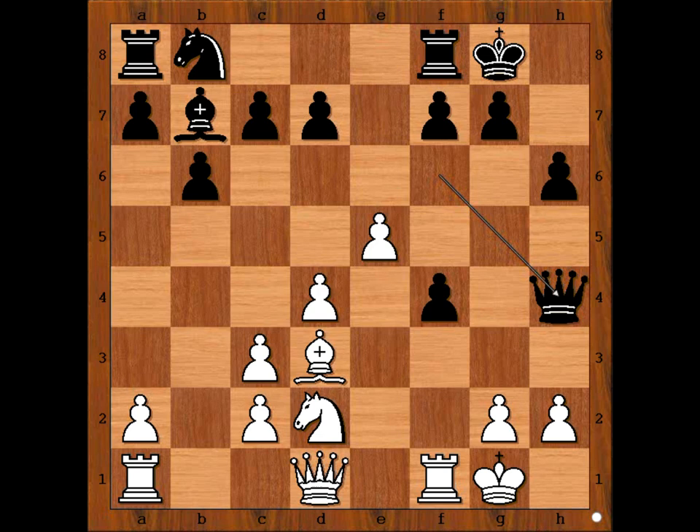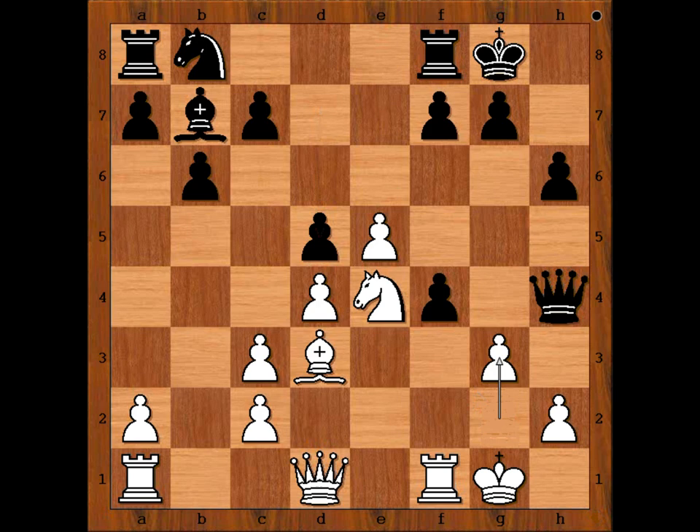How would you continue now? Perhaps queen to e1 makes sense. Parada played knight to e4. d5. White to move — what would you do now? Perhaps pawn takes pawn comes to mind. Parada played g3. He is not afraid to push the pawn in front of his king.